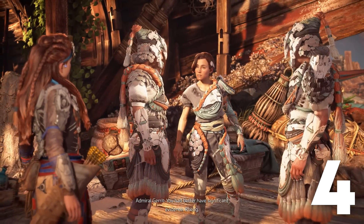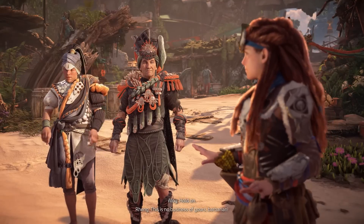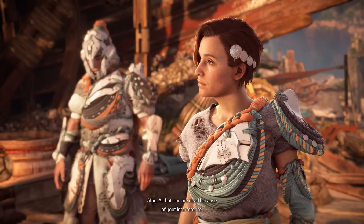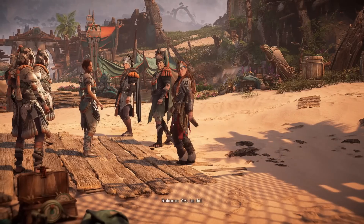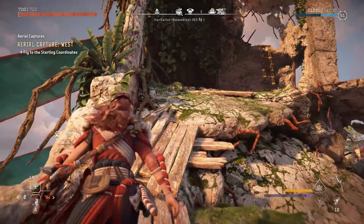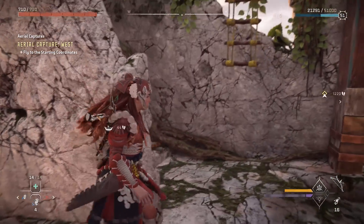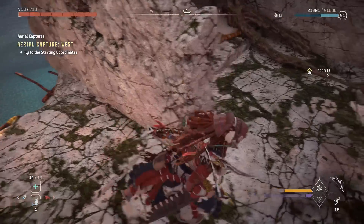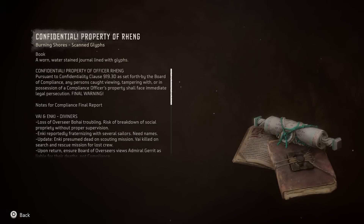For our fourth secret, thanks to the DLC we're familiar with a Quen Compliance officer named Reng. Reng is shown to be a character who distrusts and has disdain for just about everything, keeping his eyes open for any sign of treason, and is known to take it a bit far — as he does in one of the side missions. However, unrelated to anything, did you know that you can find his journal in Fleet's End? It's located atop a short ruined tower on the western side of the camp, made apparent by ladders indicating there's something up here. A short climb later, we're met with a desk and a chair, and on the desk is something we can scan. This note is titled Confidential Property of Reng — a worn, water-stained journal lined with glyphs.